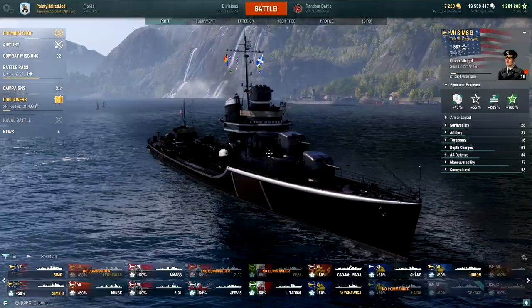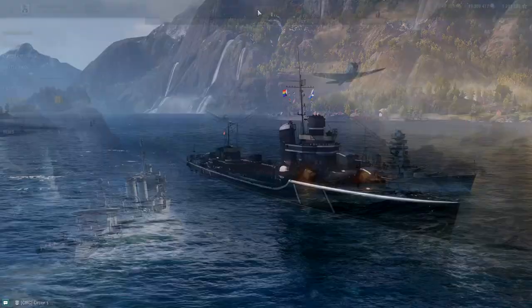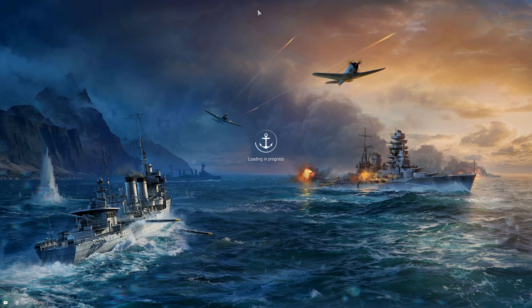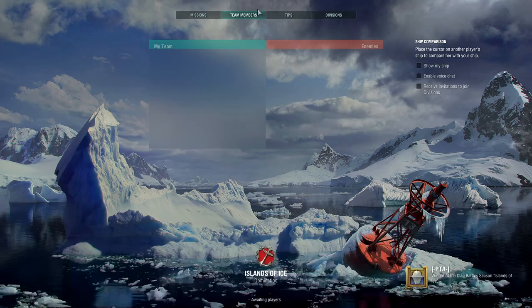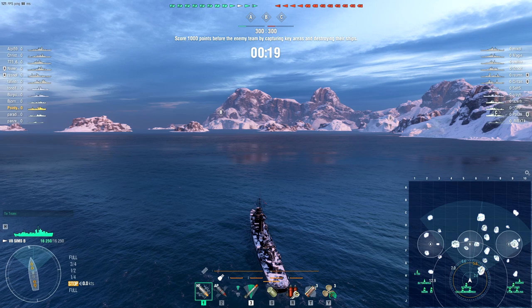I think this was one I got out of a crate, or maybe while I was still a CC. I can't remember when they did the Black Friday version, but it was a couple of Black Fridays ago at this stage. So let's give the seven-kilometer torpedoes a go. They pack the same punch as the Mahan's torpedoes but are shorter-ranged and faster — making it almost a variation on the Mahan. I'm pretty sure you've got slightly better concealment than the Mahan too; the Mahan is like 6.7.